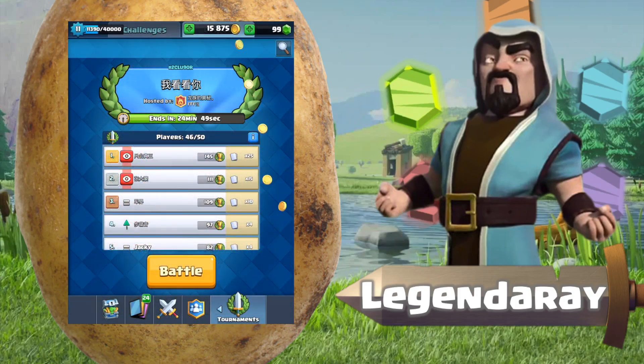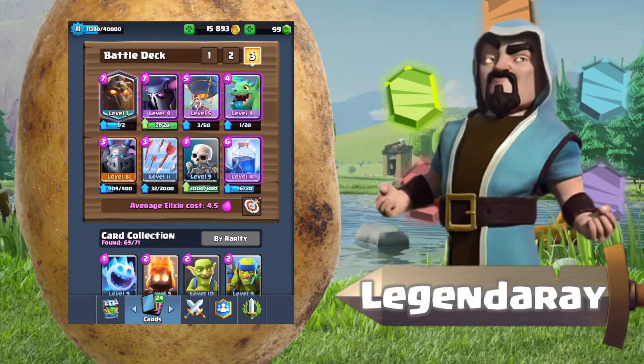Alright guys, that's just about to wrap up the episode. What do you guys think of this deck? I think it's pretty good. The lava loon part is really OP — lava loon is a really good combo these days. And the Pekka is just thrown in to counter all the big tank units, because a big weakness of the lava loon deck is golems and stuff like that. That's gonna do it for the episode — if you enjoyed, please leave a like and subscribe to my channel. If you have any feedback, leave it down in the comments below. As always, this was Legendary and I'm signing off.